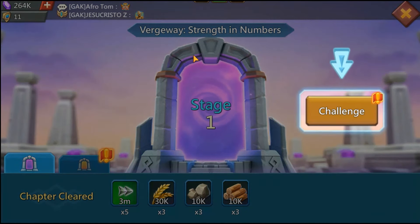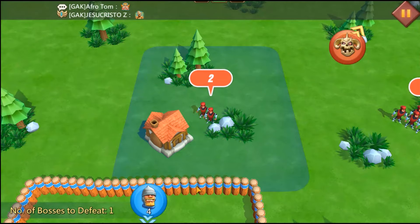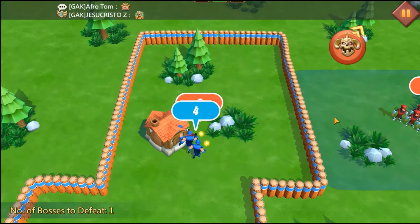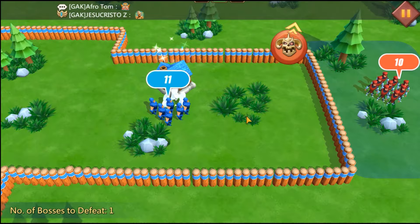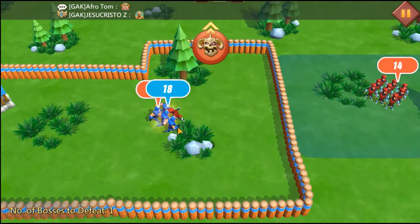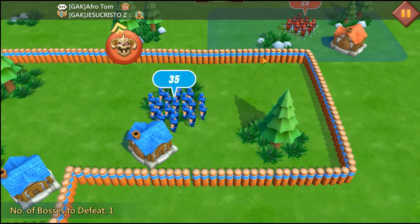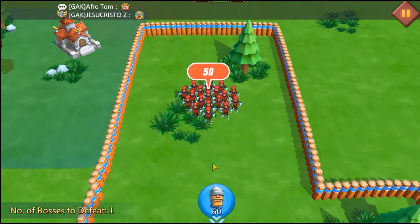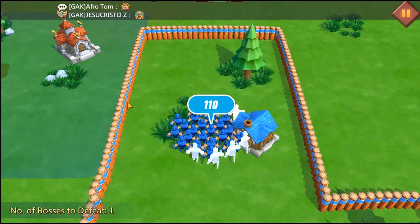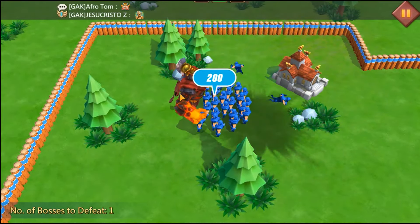We can look at Verge Way — I've completed Verge Way here. Strength in Numbers is the new one, so let's do it real quick. I really hate this — it's brain-dead gameplay. The first few stages are really easy, then you have to use your brain a little bit after about chapter five. The rewards aren't really worth it. I know why IGG did that — I guess it was because of false advertising, so they had to implement this. All gacha games do this because they can get sued for false advertising.